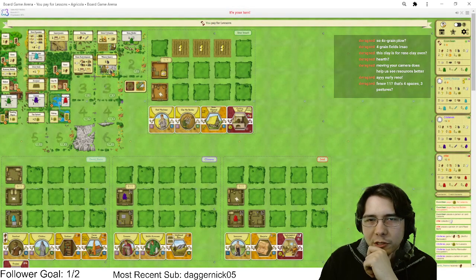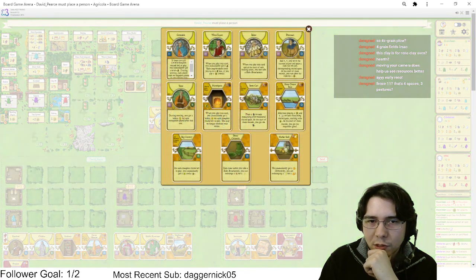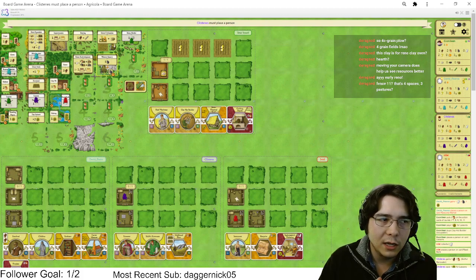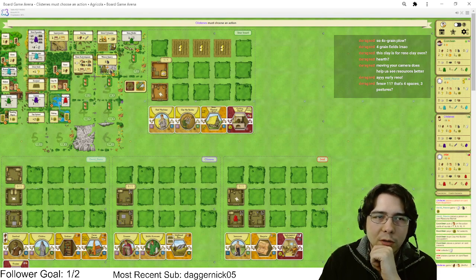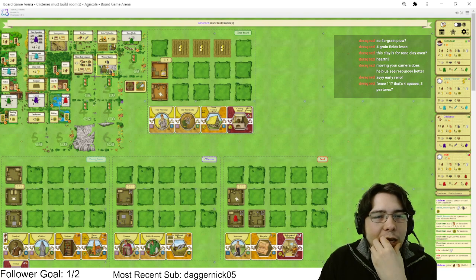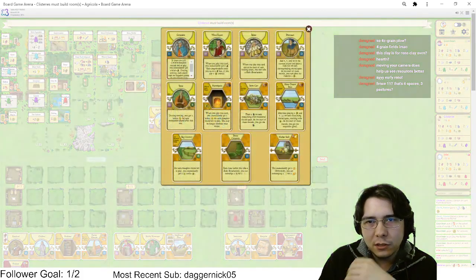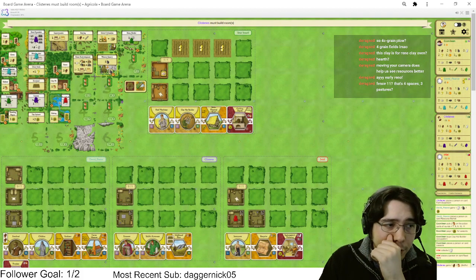Wood Expert is also gonna be completely insane if I can play it, but I don't know if I can — it's so much wood. I could play Horse Drawn Boat, I could play Stone Cart — there's so many things. We're gonna do like an eight and a three fence. I'm a little slow on everything, but my food is gonna be completely insane — that's what we get in return.